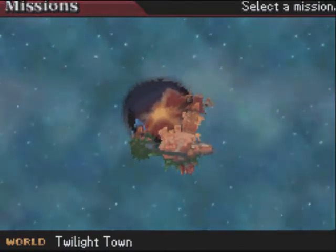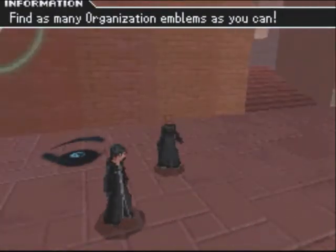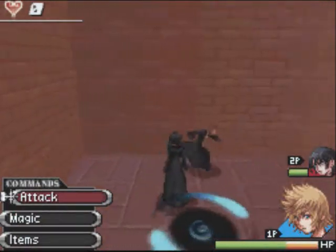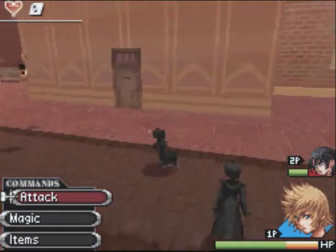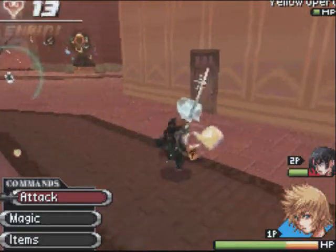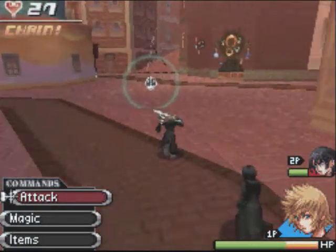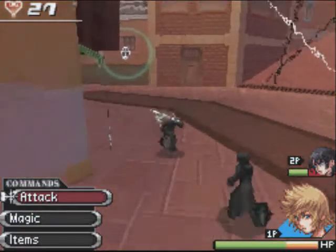This mission part 1, I guess you could say, is going to take place in Twilight Town, and we have to collect as many organization emblems as we can. There's one. This mission is like a filler mission because it's not necessary — it's just something they throw in just so you have another thing to do. I don't mind. This game's cool.